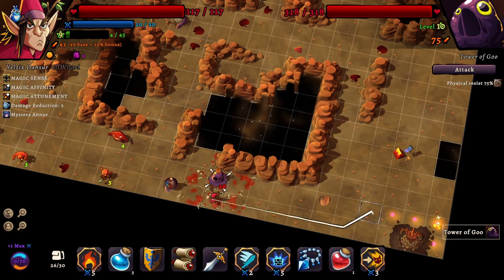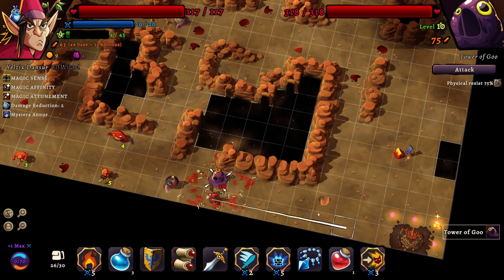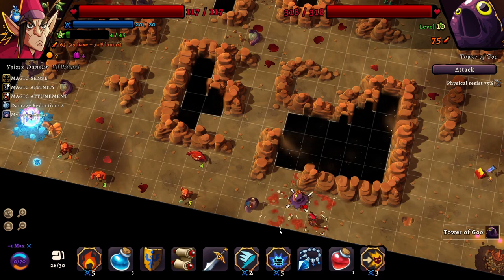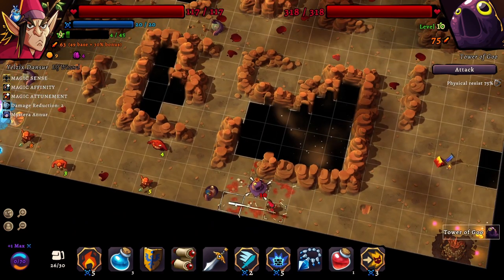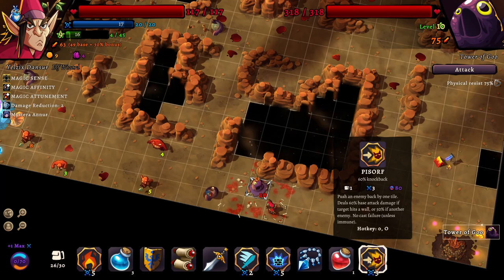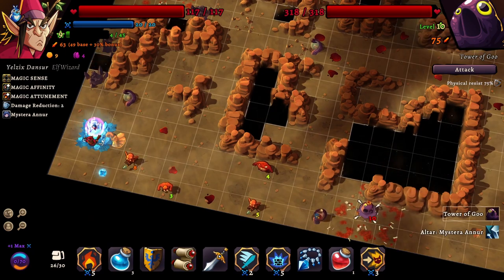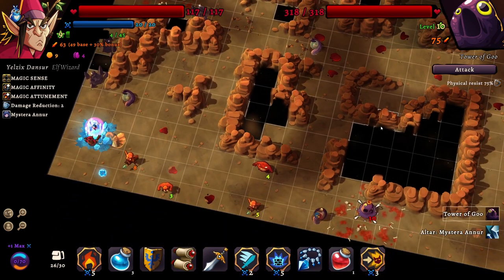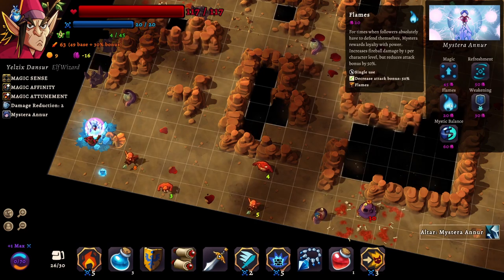Hold on, that doesn't seem to be doing a lot of damage - it's only doing 8 damage! This is physical damage. I'm such a goddamn idiot. I did all that mental gymnastics and then forgot that PISORF only does physical damage. What I need to be doing is burn to raise, and I unfortunately spent all my favor with Mystira on the wrong thing. If I could get flames then it would be better.